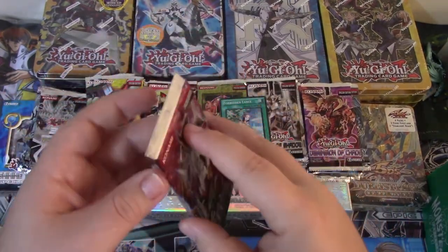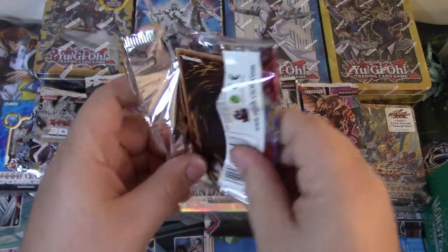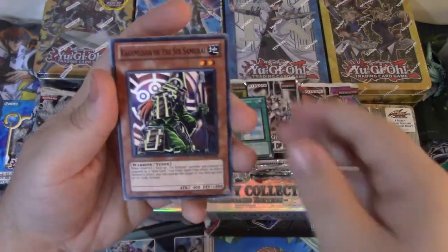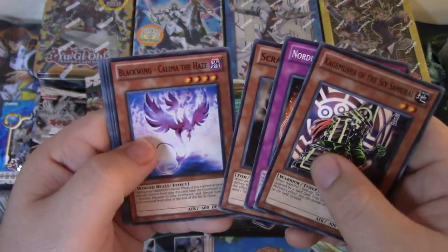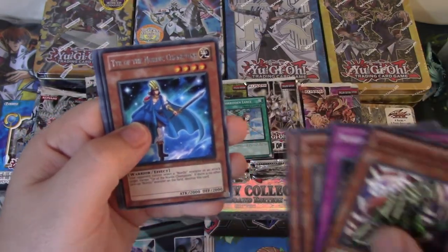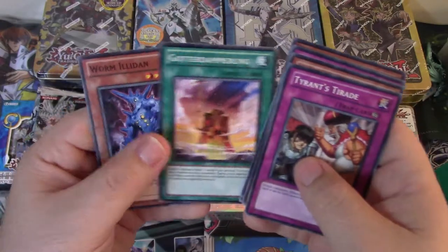On to the second one here — random pack opening, we already got the Storm of Ragnarok pack for the little wall display. We've got Kagemusha, Nordic Relic Bringer Salmon, Scrap Shark, Blackwing Kalut of the Moon, and Tier Nordic Champions. If this card is a foil we're going to add it to the giveaway — aww, not a foil. Tangnee Tirade is good though.